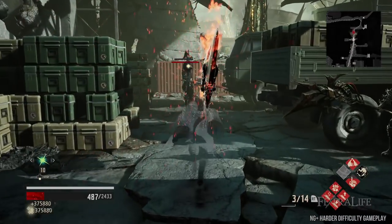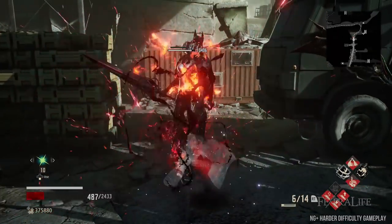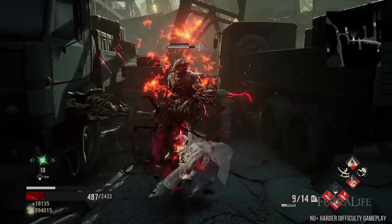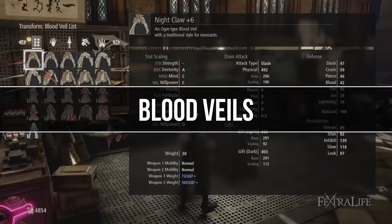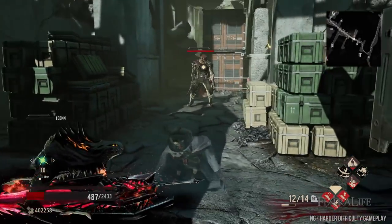In this Code Vein build guide, we'll explore exactly how you make the Judgment's Shadow build, which is a two-handed sword DPS build that can kill just about anything in a single stroke, all without being seen. How do you get the most from your weapons, blood veils, blood code, and gifts? That's exactly what we're going to cover and how they all fit together to create Judgment's Shadow.